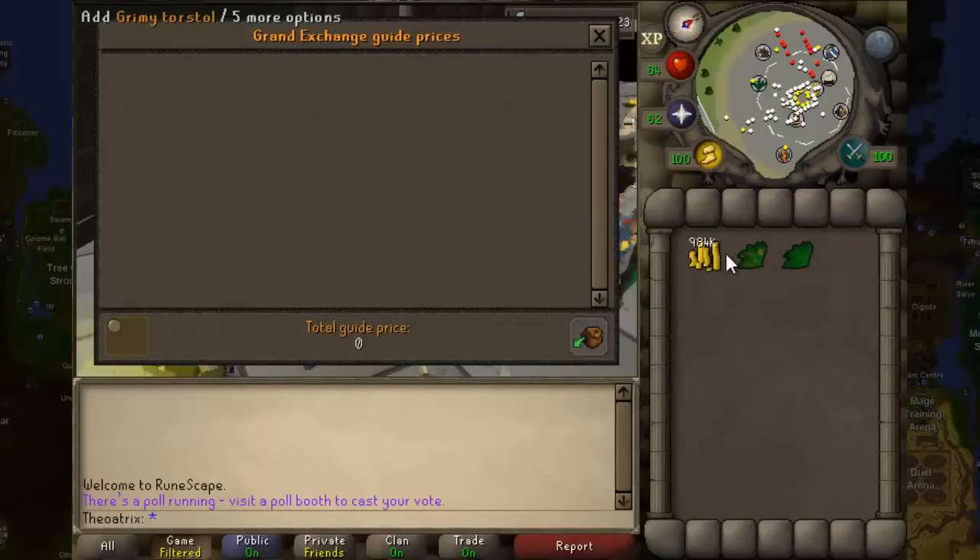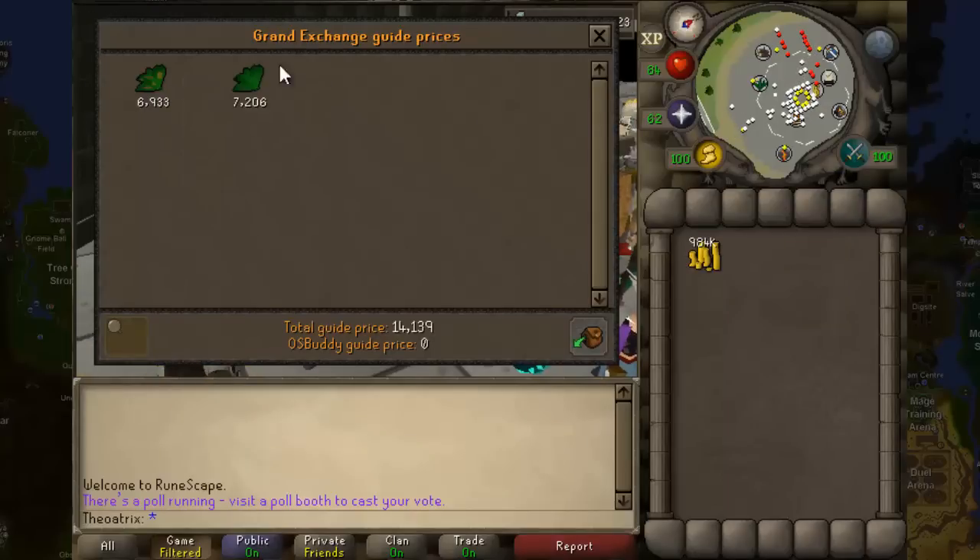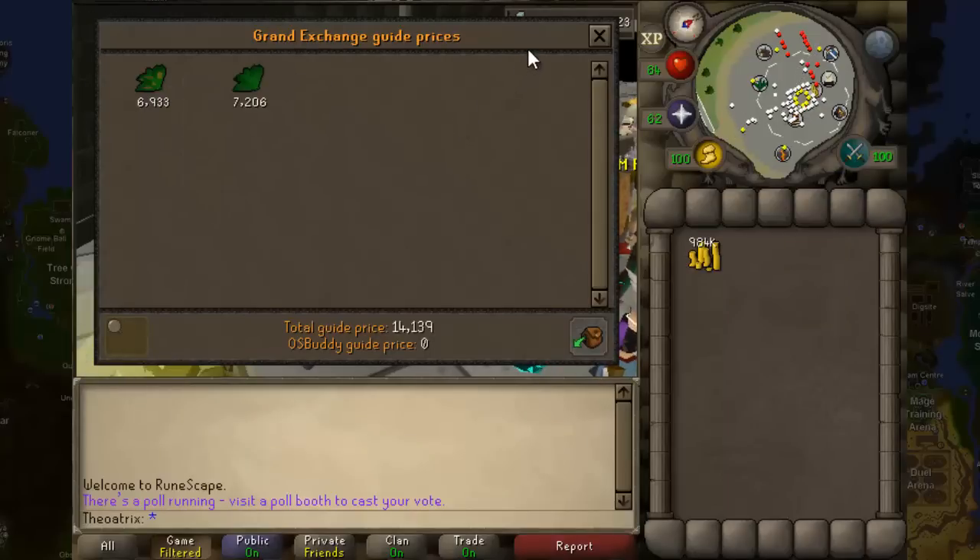As you can see here, a grimy torstol is worth 6,933 coins while a clean torstol is worth 7,206 coins. I've found that selling a clean torstol can go for up to 7.6k or 7.7k.